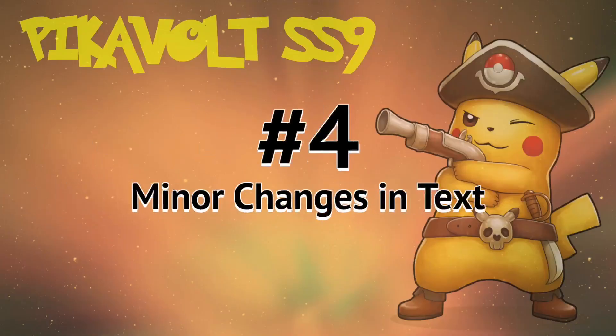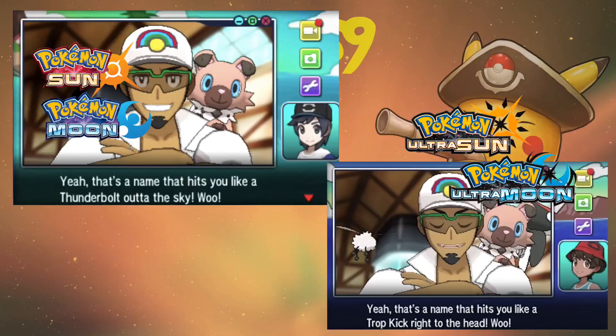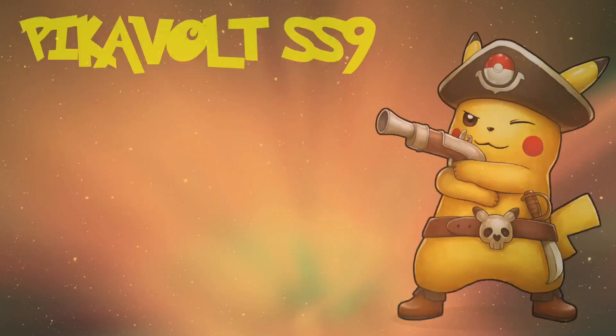Number 4: Change in Text. Just like there are minor graphical updates, there are many small changes in text that change the story from that of Sun and Moon. Here are a few screenshots to show such edits in text.